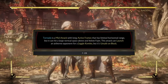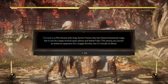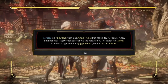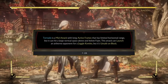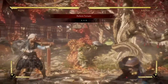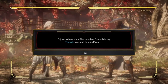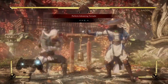Next is the Tornado. Tornado is a mid attack with long active frames that has limited horizontal range, but it can hit a large vertical space above and below Fujin. This attack can launch an airborne opponent for a juggle combo, but it's unsafe on block — that's a disadvantage if you try to block this move. Fujin can direct himself backwards or forward during Tornado to extend the attack's range. Basically you just have to amplify it and then use the arrows to direct where his wind will go.